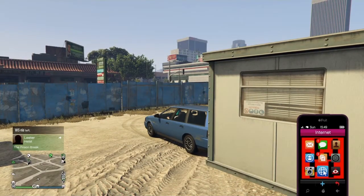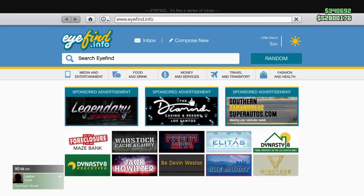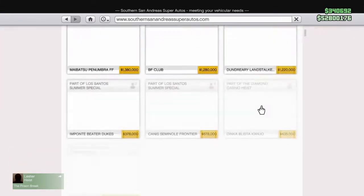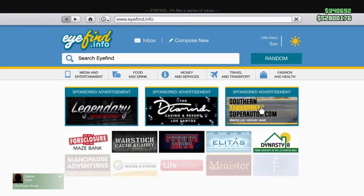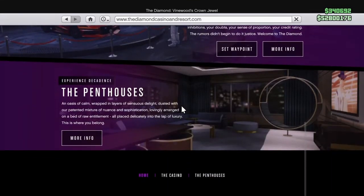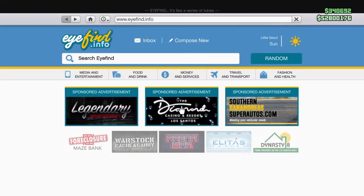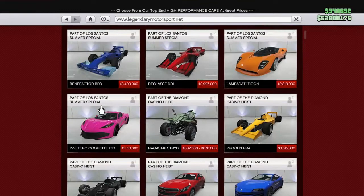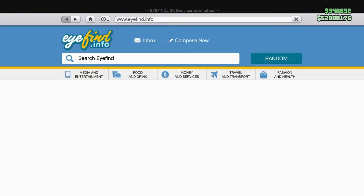So guys, what you want to do is go onto the internet. It will not be on Southern San Andreas Superautos.com — that's a common mistake. It's also not on the Diamond Casino, because that's where you look at buying a membership to the casino. And it's also not on Legendary Motorsport. So where do you buy the bus?